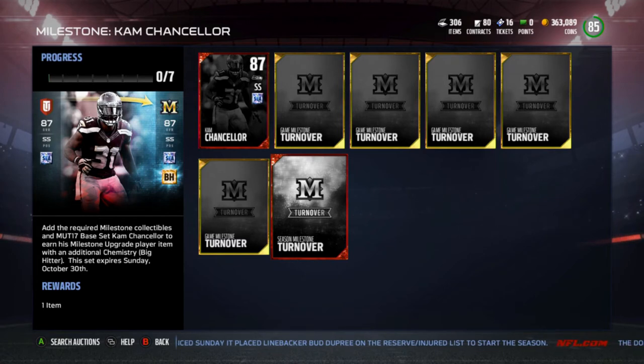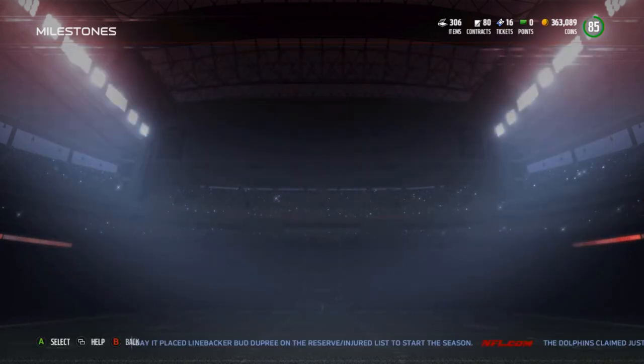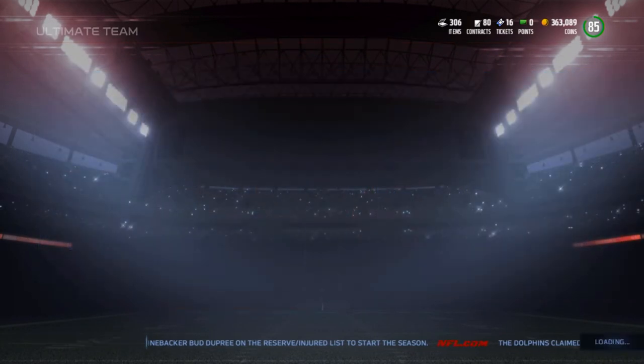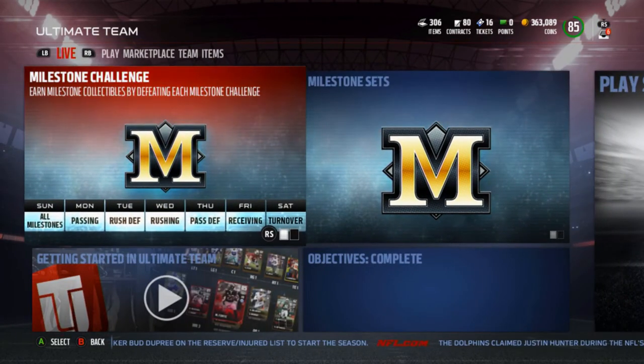As you can see, you need gold collectibles and elite collectibles for these sets. Elite collectibles are guaranteed on Sundays, and the other collectibles are gained during the week. I believe there are four solo challenges released per day during the week, and the sixth set on Sunday guarantees you one elite for every single milestone. These are not auctionable or tradable, and there are six different ones.